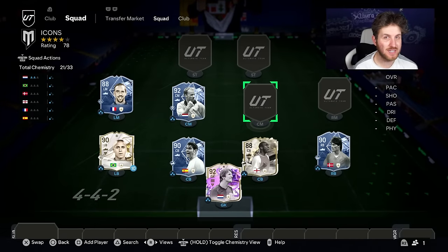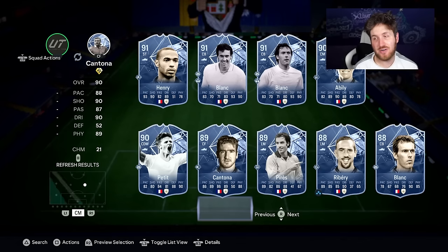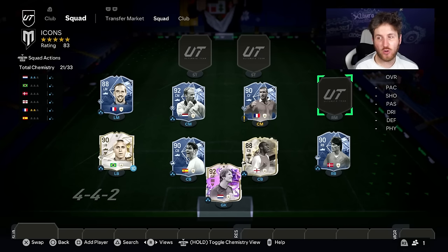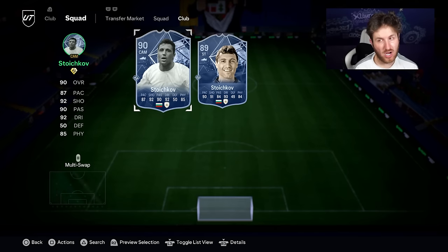He was one of the best midfielder icons in the center mid spot that we packed. Moving on — another player we kept packing, and honestly I wish you could play center mid — it's Eric Cantona. He goes into this full icon team, 48 hours spent opening icon packs only. Such a nice addition to this end-game team.